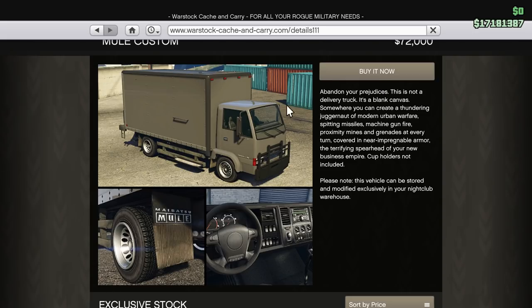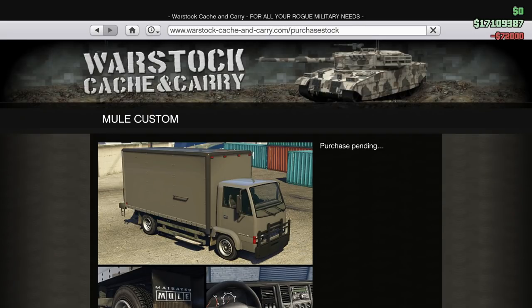This is the least favorite of the sell vehicles generally. A lot of people like the van, being that you have to use these vehicles - there's not much choice. The MTL Pounder is mixed but a lot of people like that. So this is the least favorite vehicle, just so you guys know - it's used for the medium sales. Buying it now.